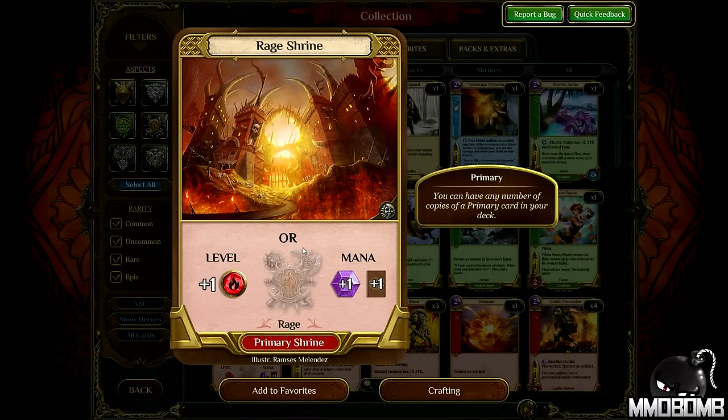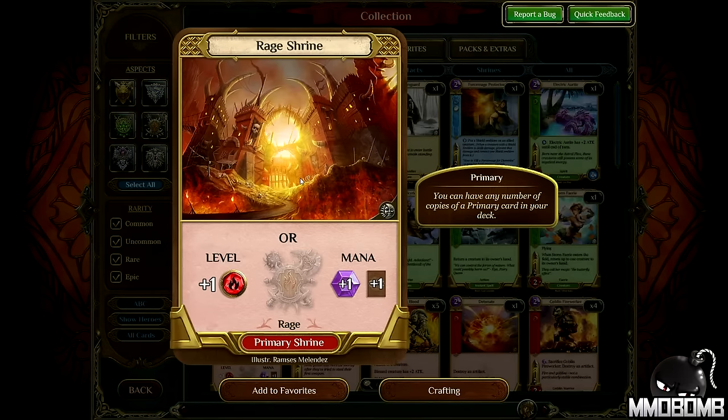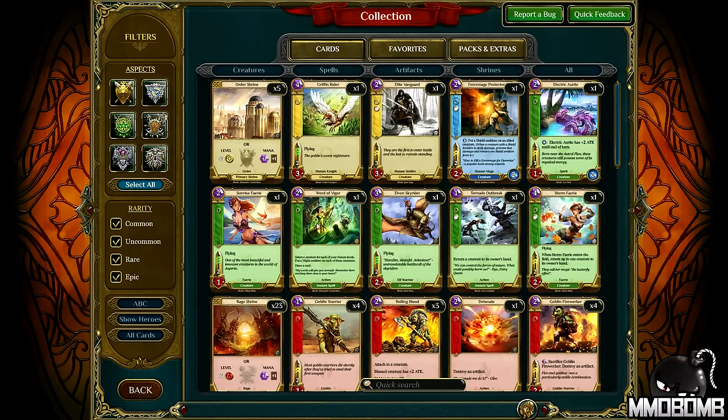Shrines are your basic resources. In Magic the Gathering you have mana, in Hearthstone you have mana. In this game you have mana or rage levels — in this case rage, because it's a red rage deck based on the different aspects. So you're not just managing one resource, you're managing two. When you throw a rage shrine out, you can opt to increase your rage level by one or your mana level by one, and you'll get an extra card. So it's a nice way of not only building up mana, but if you have a card deficiency, gaining mana will also get you an extra card.